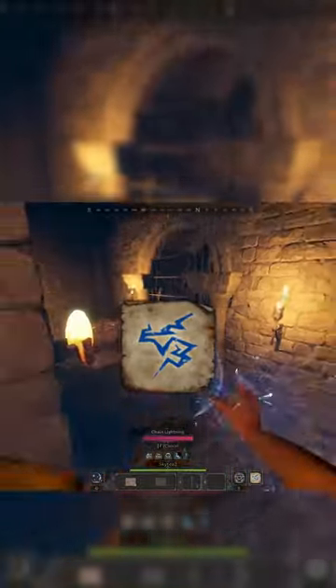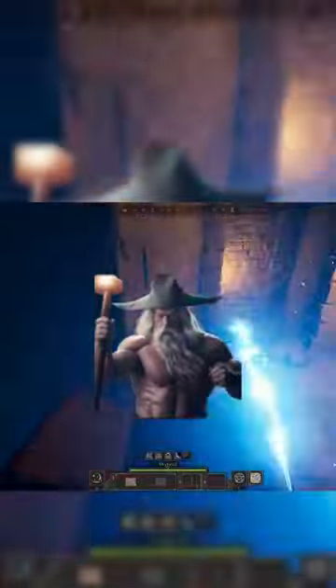Dark and Darker Quick Tip Number 1: Chain Lightning. Chain lightning is a powerful spell the wizard can use, but be careful when using it — it can inadvertently strike both you casting it and your teammates.